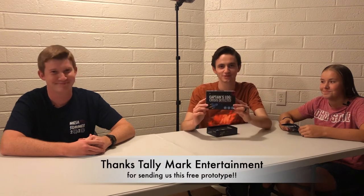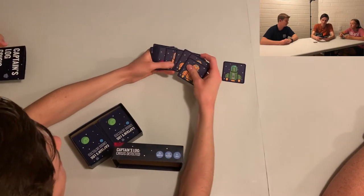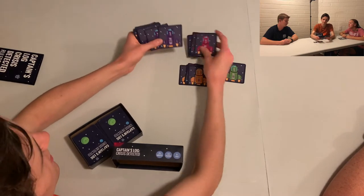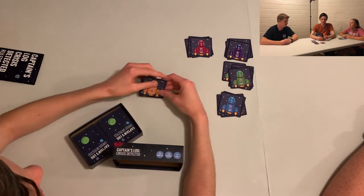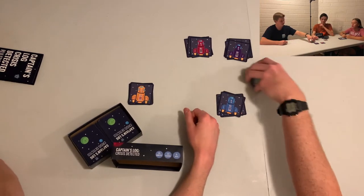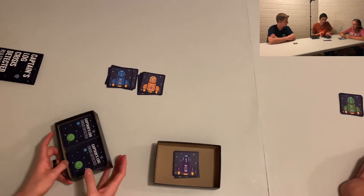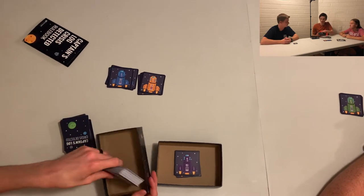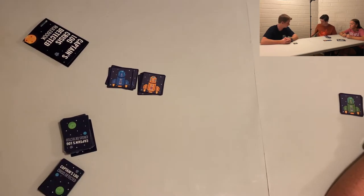I'm Brandon from Brimley Games here with my brother-in-law Caleb and my sister-in-law Cammy, and we're about to play through Captain's Log Crisis Detective. What colors do you guys want to be? There are green, orange-yellow, red, and maple teams. It can be up to five players — it's three to five players, and three is the lower part because you play until someone gets out, so there have to be at least two people left.